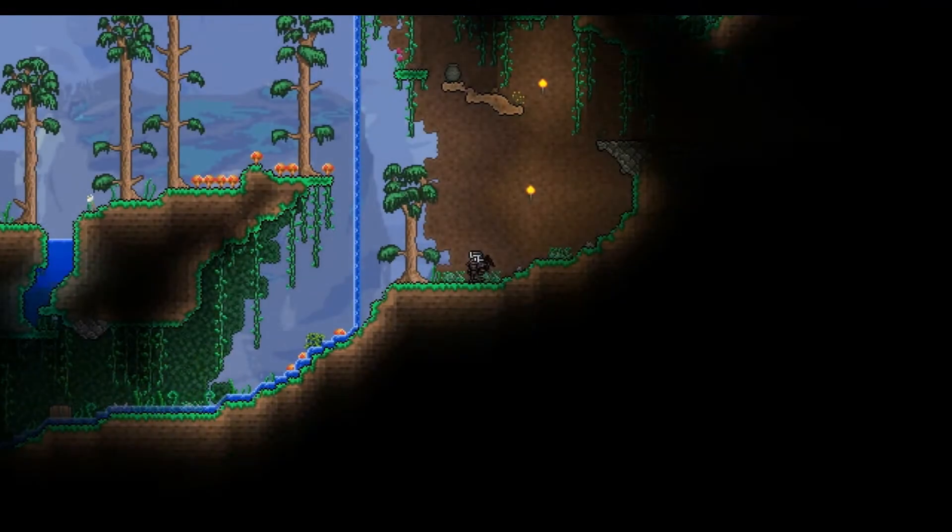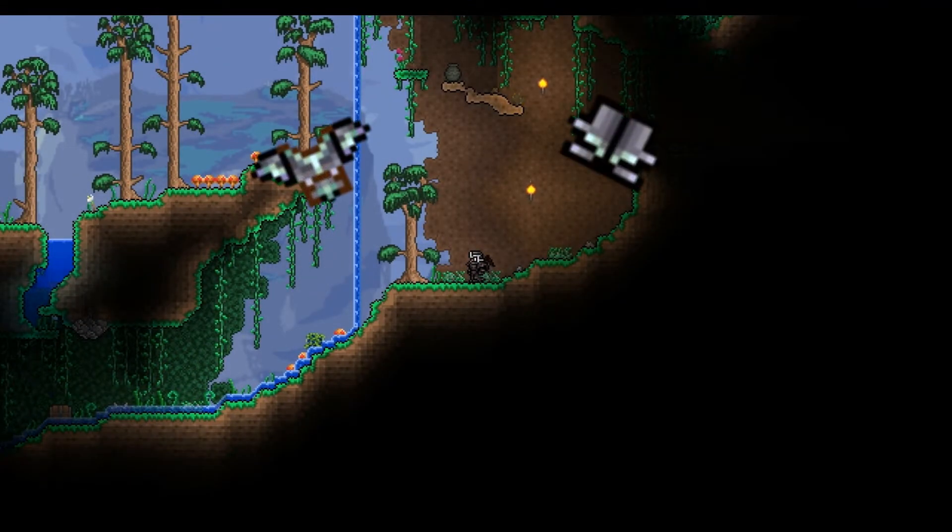The Dry Ninja outfit requires the following objects. Titanium plate body and legs — you can smith those from titanium bars at an anvil.